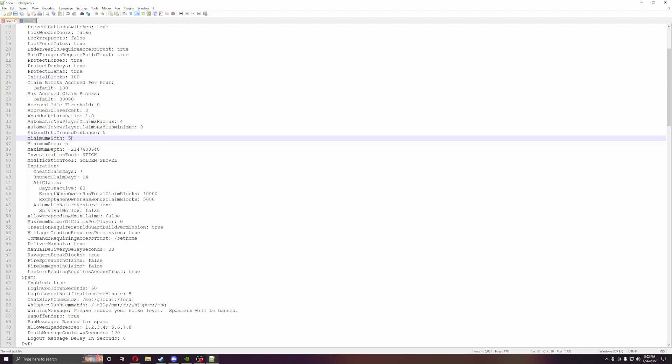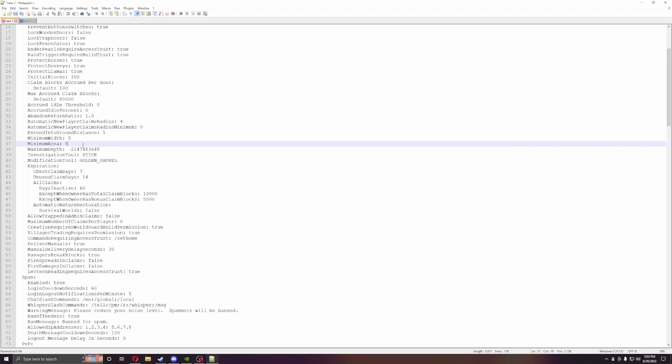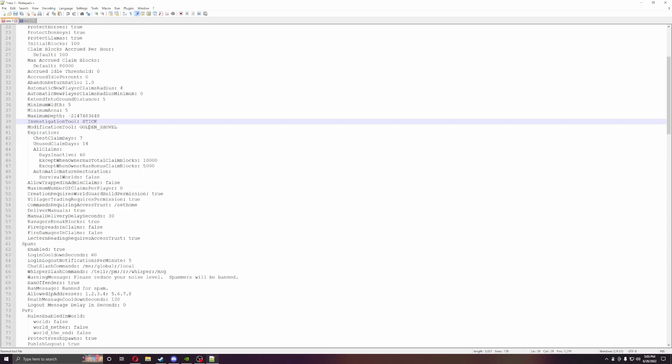The next setting is minimum width and area, which defines how small a claim can be. The default is 5 wide by 100 blocks area, so a claim needs at least 100 blocks inside it. I suggest lowering this so players can pick and choose how big they want their claim areas, rather than being forced into 100 squares right off the bat.